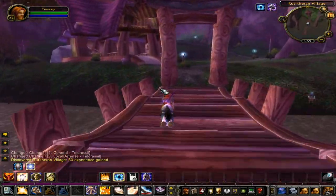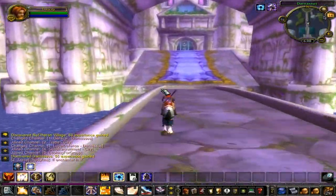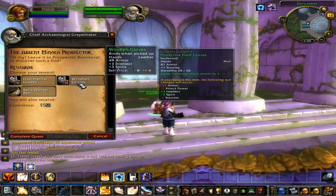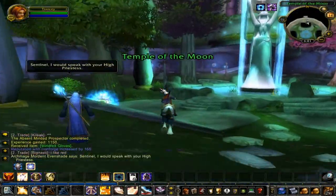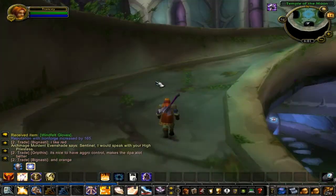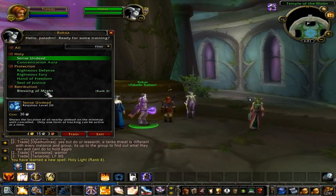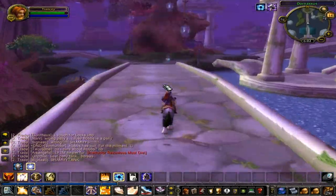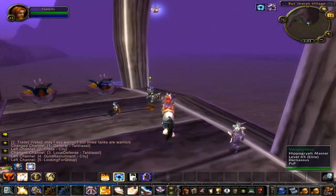Exit the boat and begin heading into Darnassus. Speak to your class trainer and learn whatever new abilities you can. Now head back to Auburn Dean. Instead of waiting around for a boat, head to the Flight Master and get the new flight point and fly back to Auburn Dean.